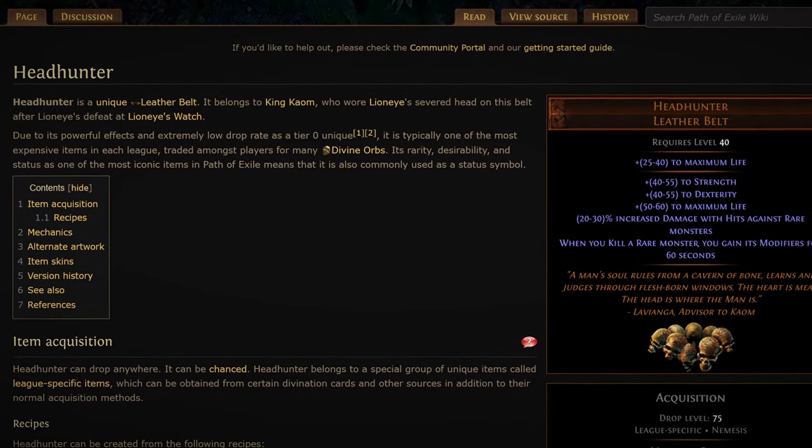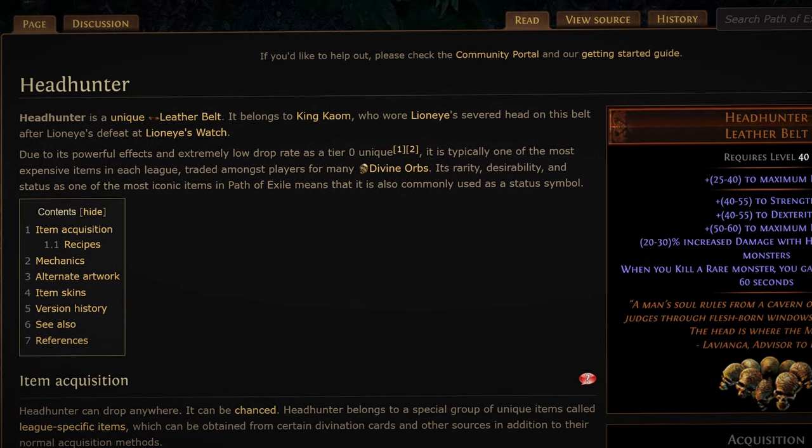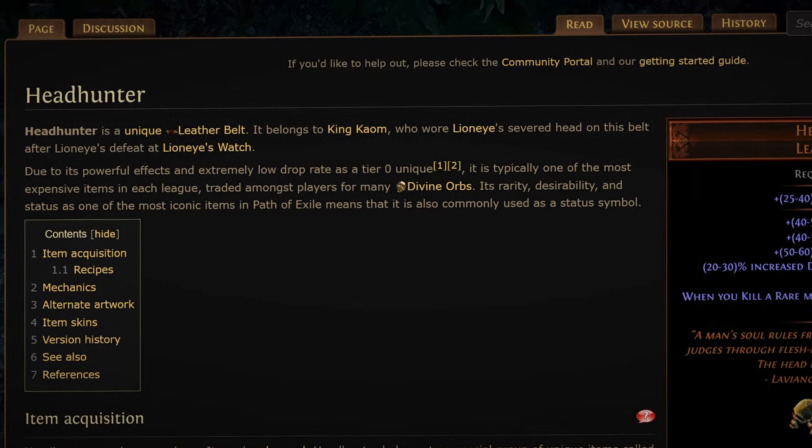My strategy is probably obvious to some, but maybe not to newcomers to Path of Exile. Starting off with what a headhunter even is — headhunter is an extremely rare unique belt. It's so stupidly rare, you could play thousands of hours and not even see it.